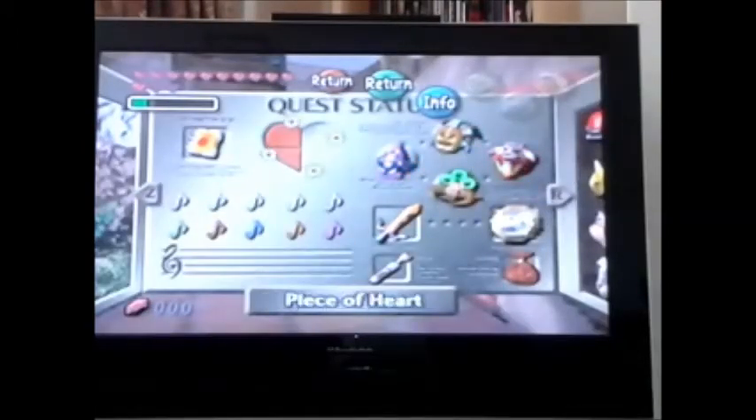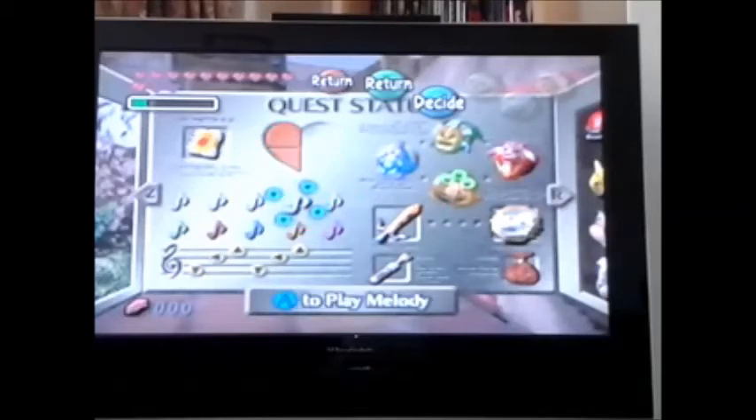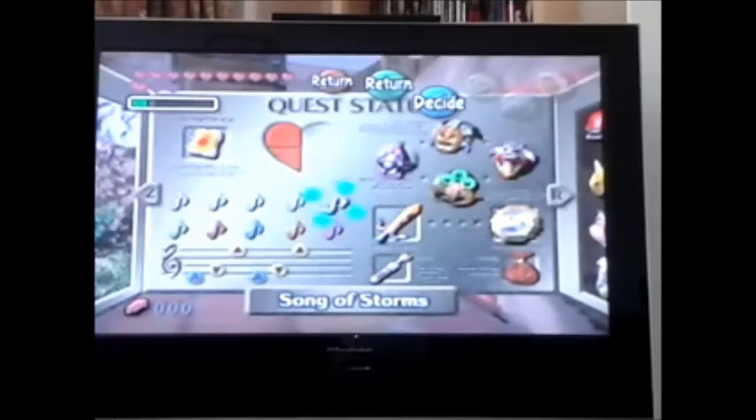This is the quest status screen — you should recognise it from Ocarina of Time. It's a very similar menu system to Ocarina of Time, but it's a much bigger game. The memory expansion allows them to make four huge areas. It has very few dungeons, but it's not really about the dungeons — it's more about exploration and story.